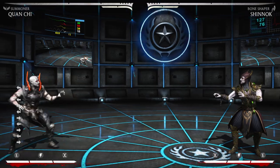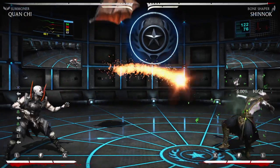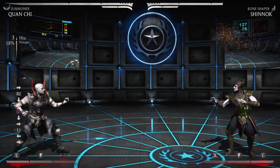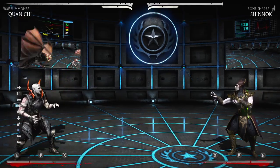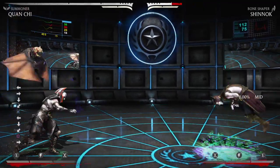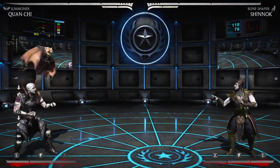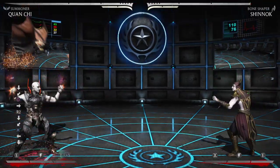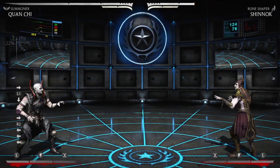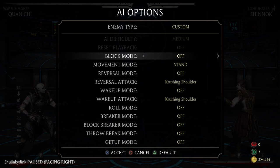One of the main things you want to use against most characters — not all, because characters with teleports are kind of a pain — is zoning. Quan is one of the best zoners in the game. One thing I like to use the bat for is just building meter at full screen. If the bat is out, they have to respect that it might come out, so you can throw runes and they'll be blocking while you're building meter. They have to respect it because the bat's out, and just before the bat runs out you can throw it. You're still safe and you've built meter from the bat being blocked.